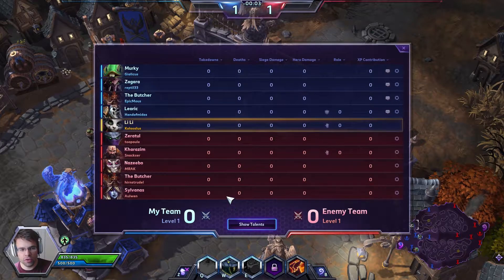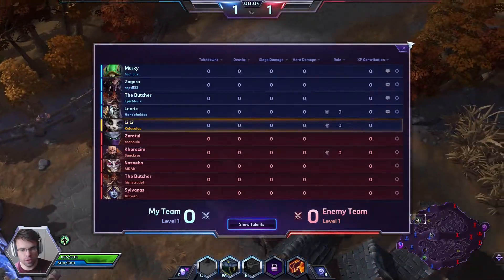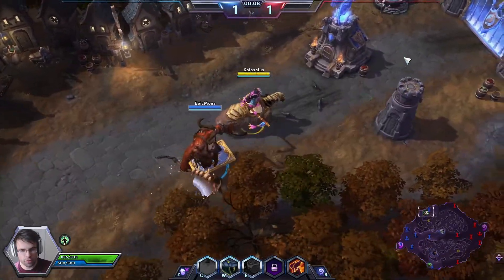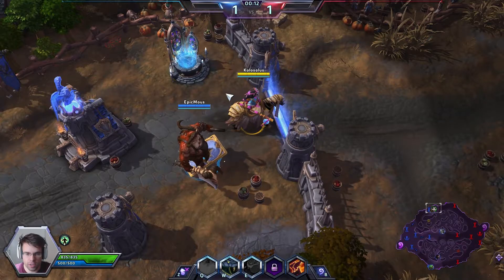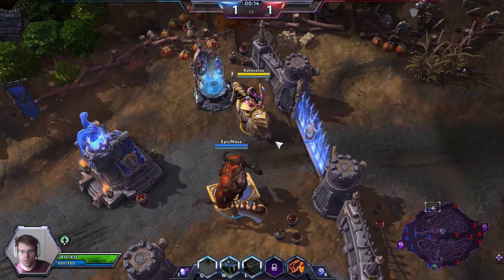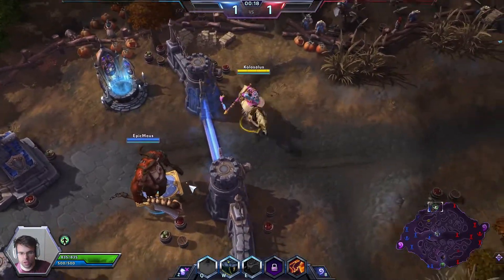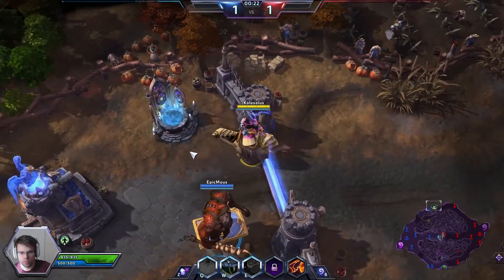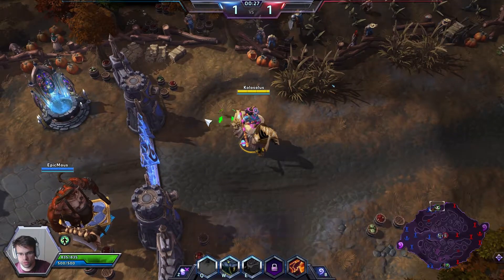This is potentially a very good team. We have Lily, Leoric, Butcher, Gazlowe, and Murky versus Zeratul, Kharazim, Sylvanas, Butcher, and Zebra — sorry, Zagara. They do not have a tank which we do, but they do have Zagara which is always good. This should be a very interesting match.